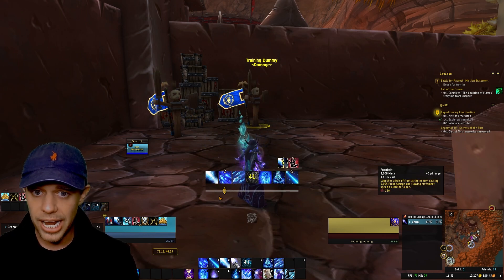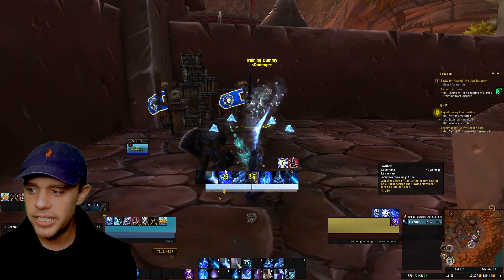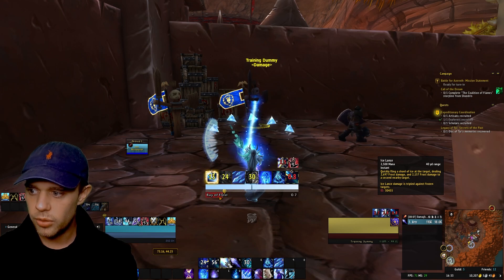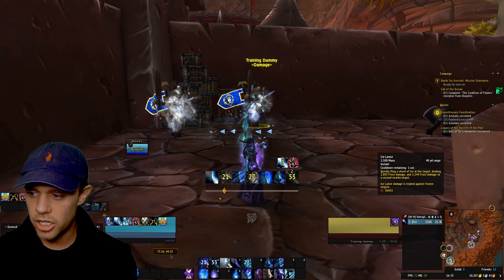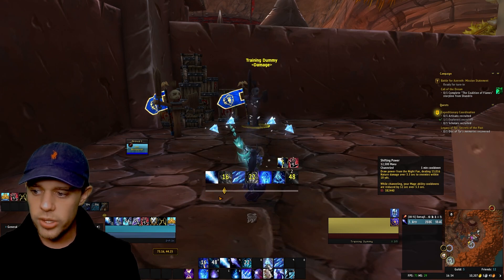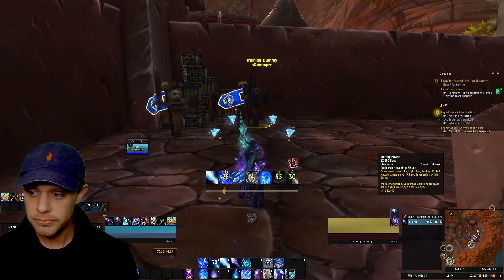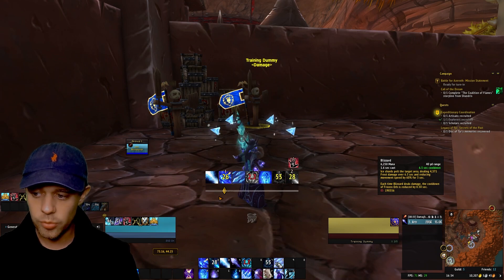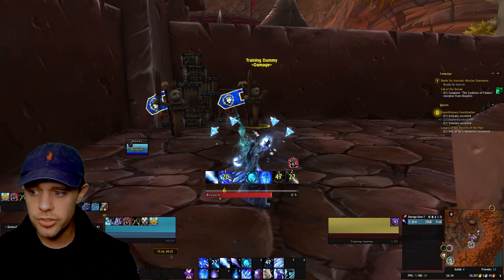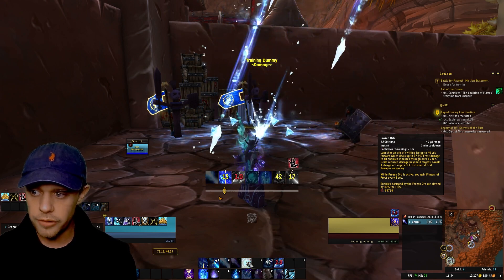We then use Frostbolt as a filler. Frostbolt is your filler spell when you have nothing else to do. So the pattern is: Flurry, Ray of Frost, spend your Fingers of Frost charges, and when there's nothing else to do — Frostbolt. We also have Shifting Power, one of your AoE spells, used for AoE. And finally Blizzard at number eight, which is an AoE spell we also use to reduce the cooldown on Frozen Orb.